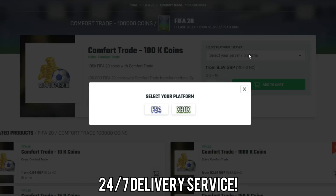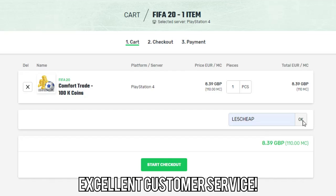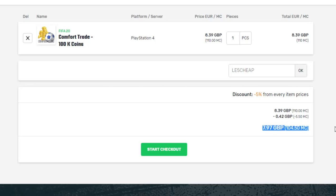To get the cheapest FIFA coins on the internet, make sure to go and check out Mule Factory. I've left a link in the description and a discount code as well. You can get 100,000 FIFA coins for just £8. They're 100% reliable, I've used them so much. Make sure to use the code LE5cheap at checkout and let's get into the video.